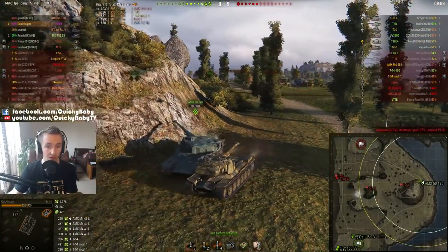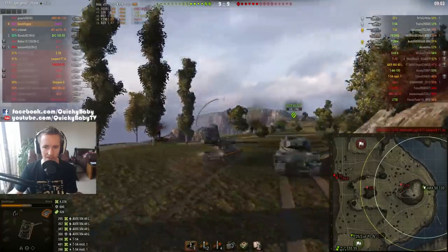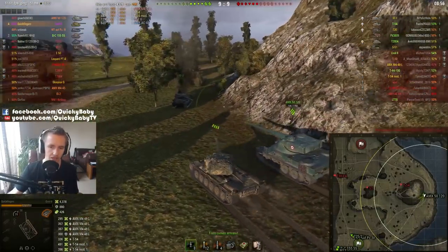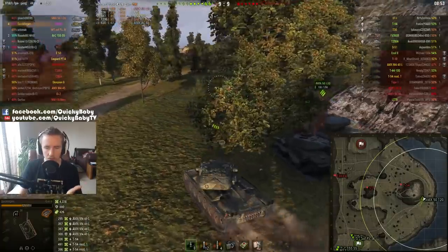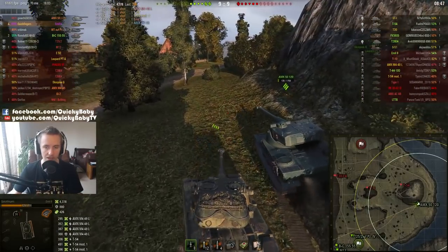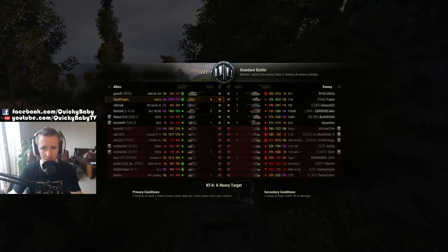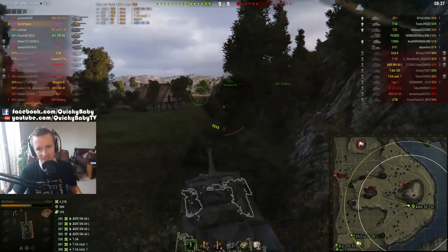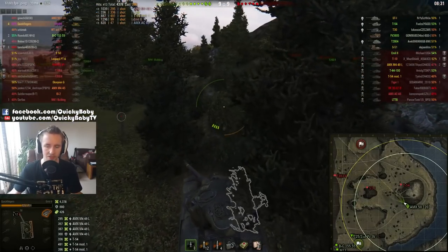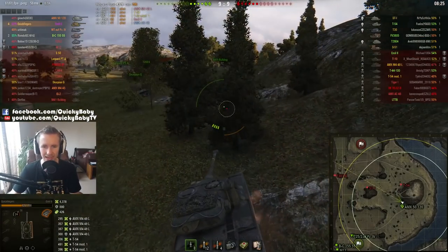Look how much smaller I am in the Emil II compared to the 5120 — something not many people account for. These Swedish autoloading heavy tanks are actually quite sleek. The Emil is massively smaller than the Emil II. Right now this game is neck and neck even though I've done 4,300 damage and picked up 4 kills. I still need to keep my carry pants on and try to push a little harder here.